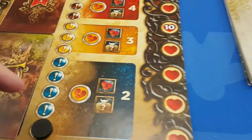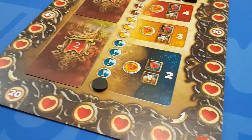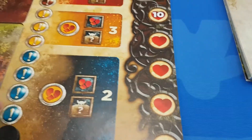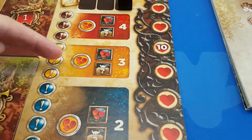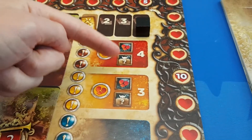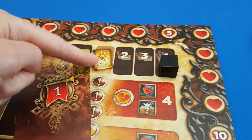There's also a threat track — as you go through, you can alert monsters to your presence, which makes the threat increase and the game gets harder. This indicates how much health you potentially lose or how many monsters you're drawing. As you go higher, the number of monsters or health lost goes up, and if the threat track drops off the top, it triggers the end of the game and you'll typically lose.